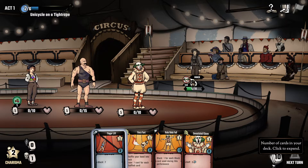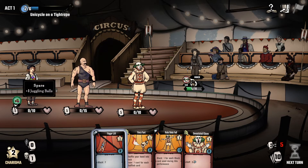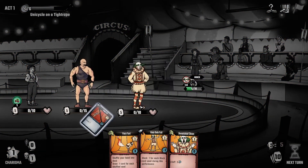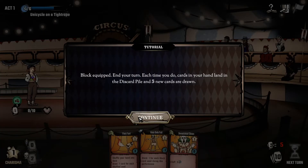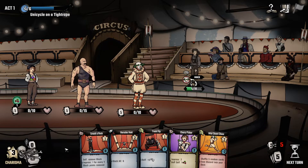Essentially when you play a card it will go into your discard or exile pile, and when you run out of cards they do not automatically come back. You have to reshuffle, and that causes stress to all of your performers, so you want to try to avoid that because it can make them lose a card. So we're going to place this finger lift which is going to give us a block - you can see they're attacking the clown so we're giving the block to the clown. We've got seven block, so we'll end our turn and get new cards.